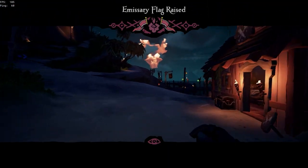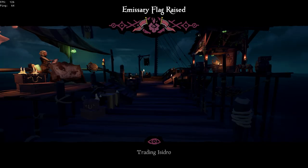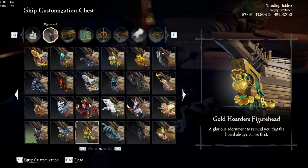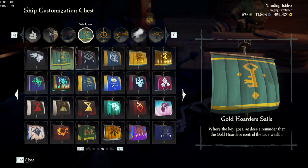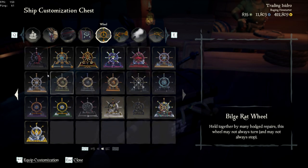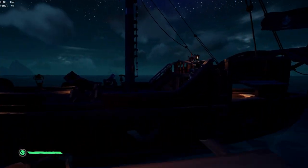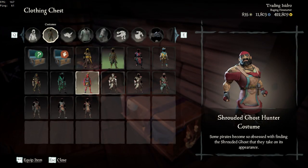Next up is the Order of Souls — you're doing the exact same thing. You also need to be max level. Buy the costume, vote to raise the Order of Souls emissary flag, then head over to your shipwright cosmetics and put on the same ship set. The Gold Hoarder, Merchant, and Order of Souls sets are all next to each other in the shipwright cosmetic box, so it should be easy to find.